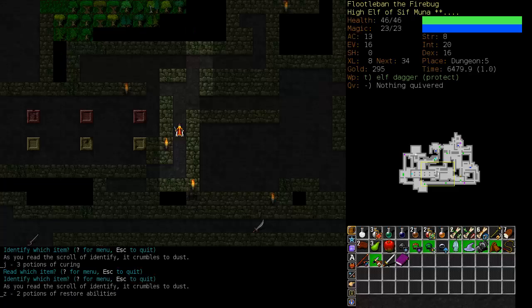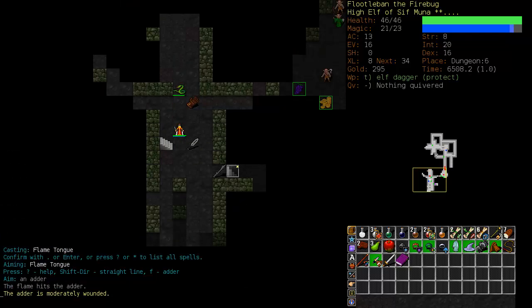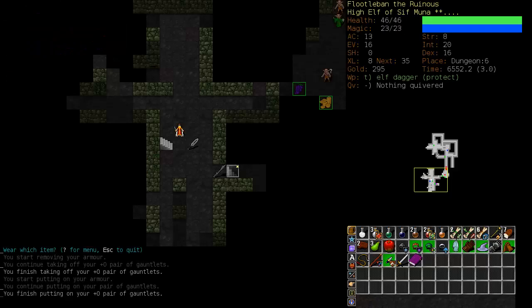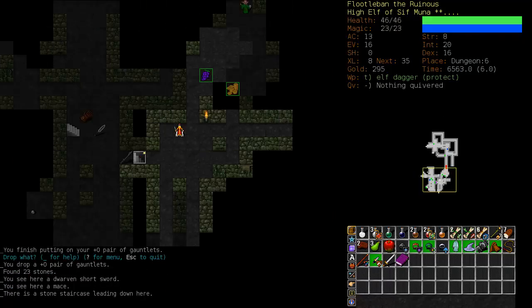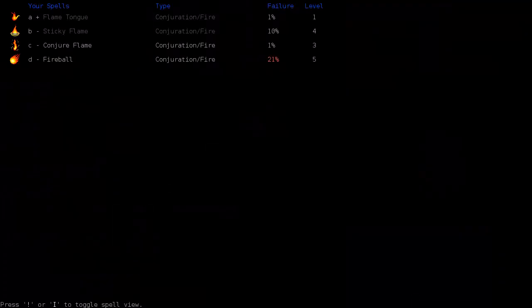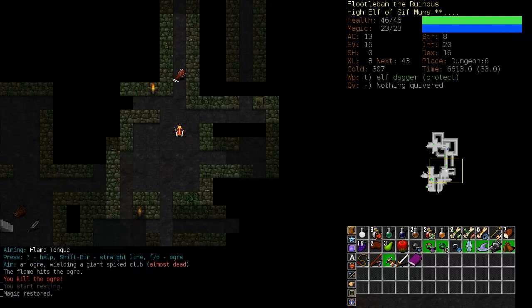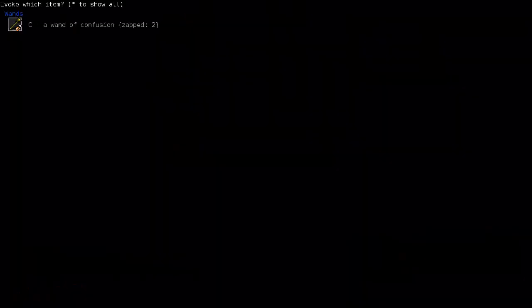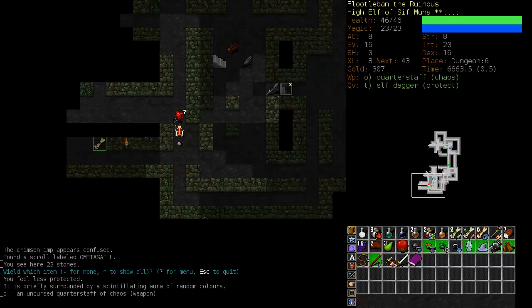We've got some other gloves here — probably the same as the gauntlets we have except not cursed. They weren't enchanted, so we'll keep the cursed gauntlets since they look a little fancier. Here comes the ogre — let's keep him away with a Conjure Flame, put one there, and just pepper him with Flametongue. And here's yet another Crimson Imp. Let's see if we can confuse him with the wand again because that worked out well. We'll wield the quarterstaff of chaos — that's our most powerful melee weapon.